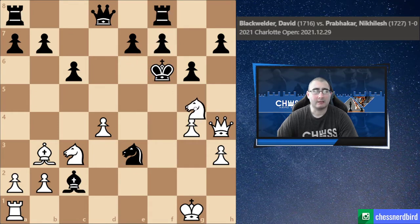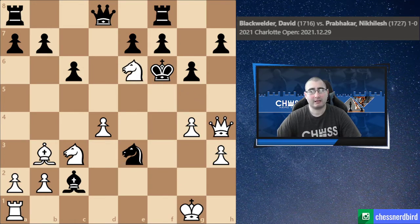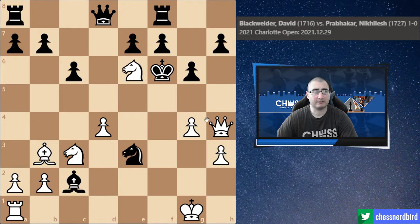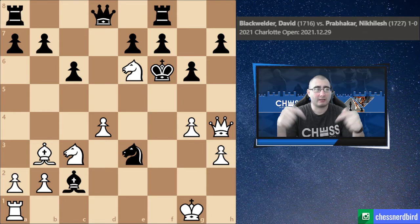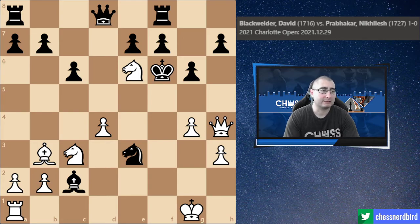That proves the point: sometimes you have to take time to think. Don't play the first move that pops into your head — for me that was Queen f2. Instead, find the pain point. King g7 was always the escape in all those other variations, so I needed to find the move that stopped it. Knight e6 does that, and my opponent resigned after Knight e6. That's the round five game — short video, hope you enjoyed it. Round six is in the next video coming out tomorrow, so make sure you subscribe and click the bell.